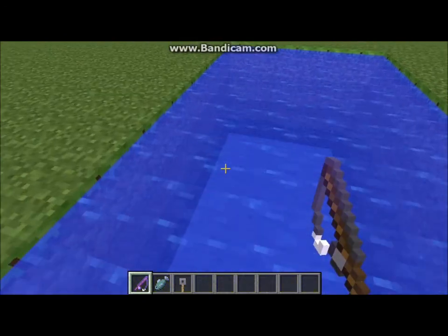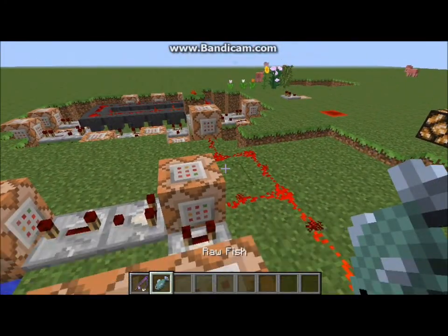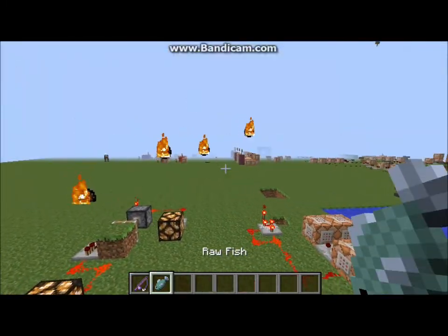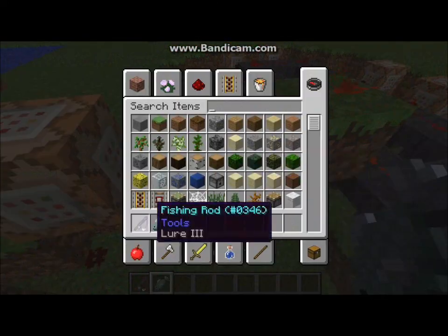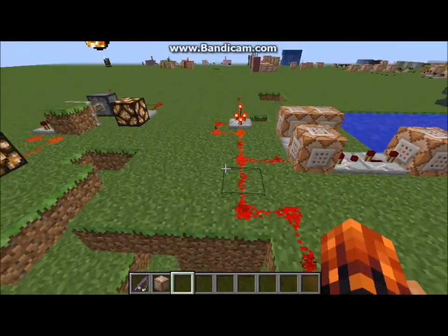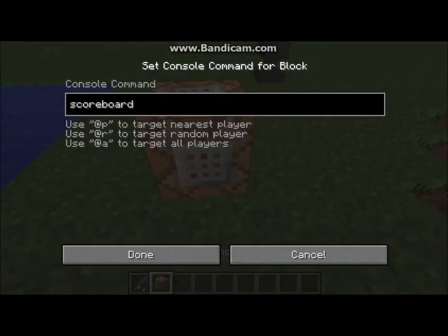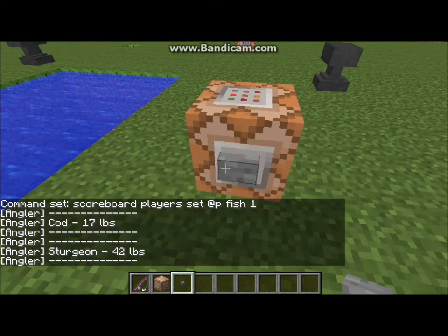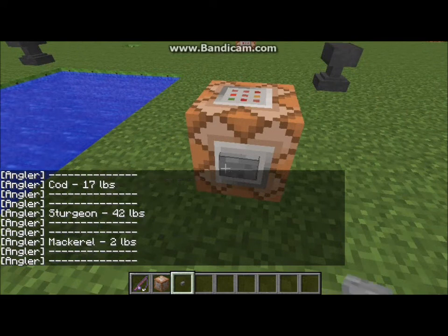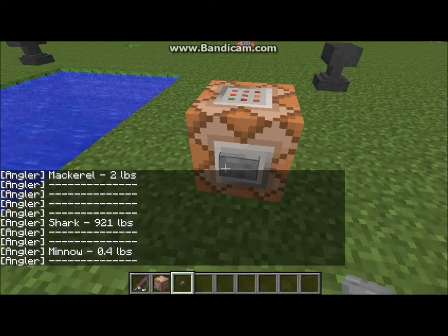Got fish! Well, that's one of the junk items you can fish up. Sometimes it doesn't work — I don't know why it didn't work that time. But instead of fishing I'm just going to set the scoreboard manually to show what happens, basically as if we caught a fish. Scoreboard players — if we had caught a fish it would have been cod.